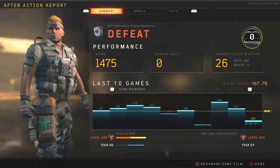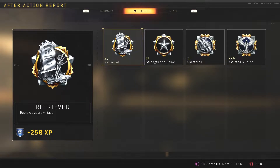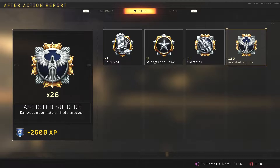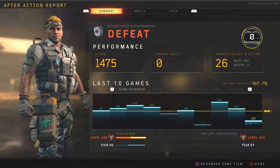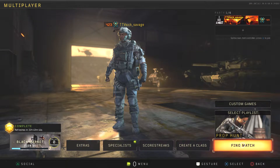Yo what is going on guys, it's your boy Six Savage. What I have for you today is how to get unlimited XP in Black Ops 4 multiplayer. As you can hear, I ended up getting XP from shattered body armor and assisted suicide. Now let's go ahead and get into this.